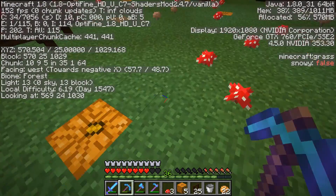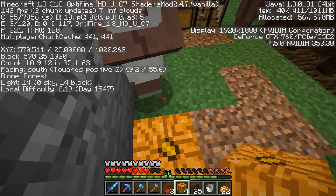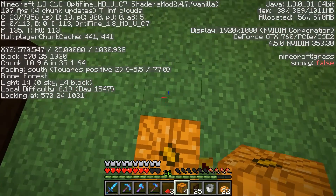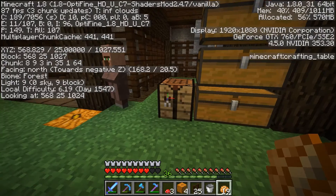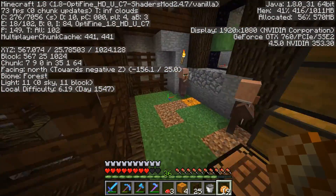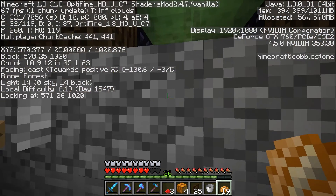Whenever I do jack-o'-lanterns in the ground as lighting, I always do it on any coordinates that end in five, and then if they end in zero — and that's in both the X and Z directions. That makes it so that the light never dips below eight or nine. It looks like it's nine throughout all the center there, so that's pretty good. The light should be pretty good around here. I saw an eight but that's okay — I just don't want seven.